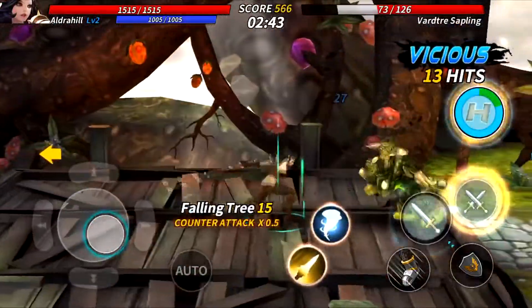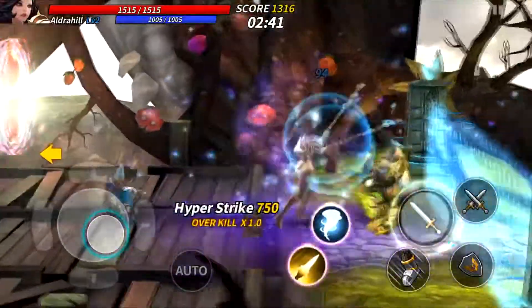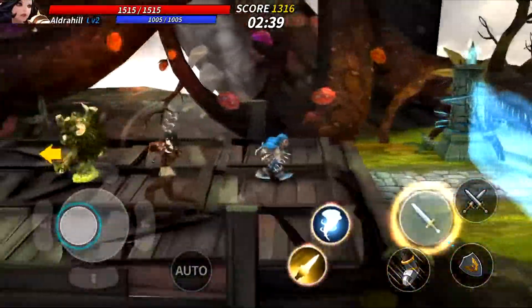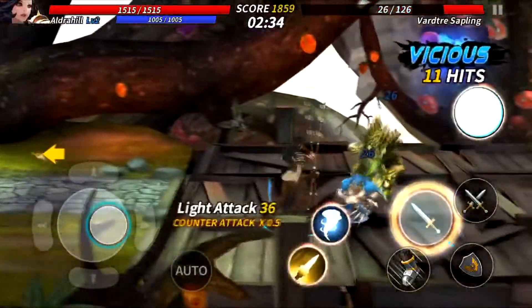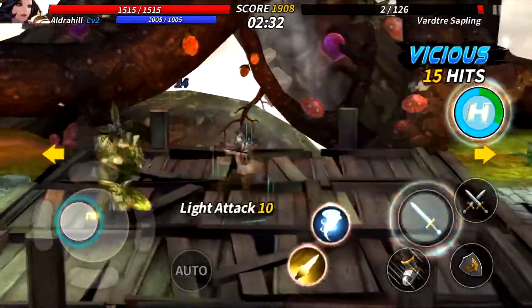After beating the very first level, wherein you annihilate everyone around you, you find yourself fighting a boss that seems to think you're the bad guy. Au contraire, you declare as you punch her to the ground repeatedly. Upon defeat, she joins you as an available player character, because everyone always wants to team up with the last person that beat them up.